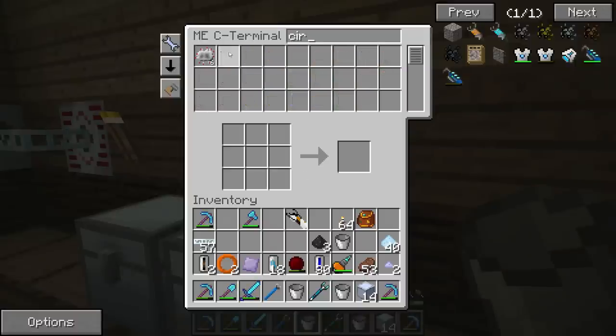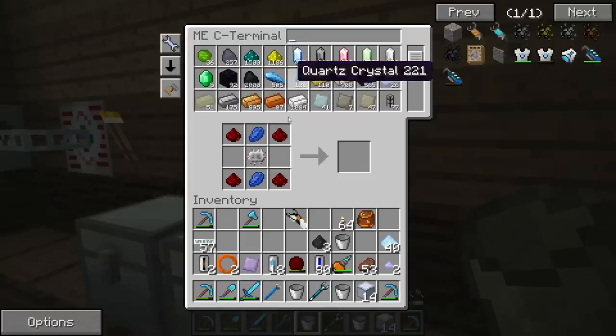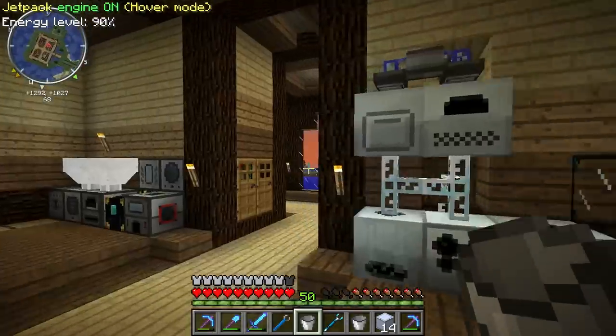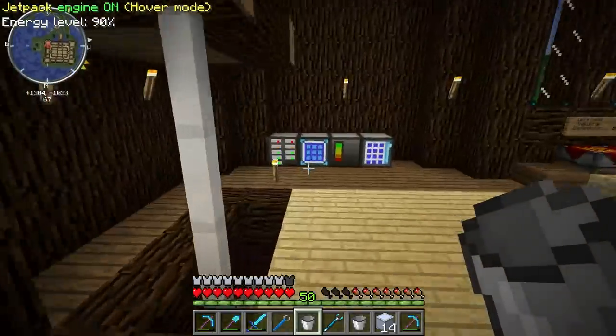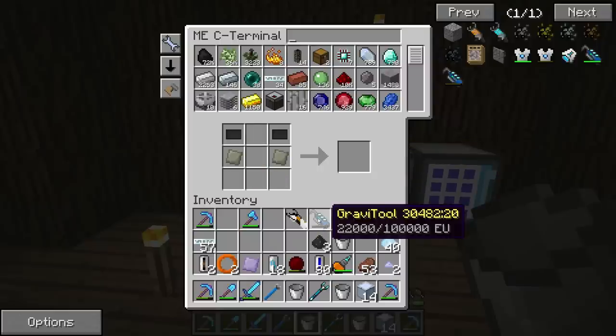Tree tap, advanced alloys, carbon plates, energy crystal, advanced circuit — do I have one? Shoot, I don't. No problem — I'll use the other crafting terminal really quick. I know I have like one circuit left. I need lapis and some glowstone. There we go. Shuffle these around — the Gravitool! Cool. This thing has a bunch of different modes. It's in hover mode right now — that's not what I want.